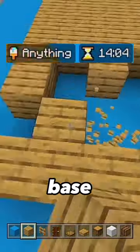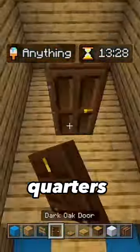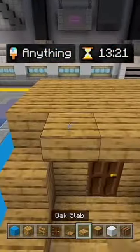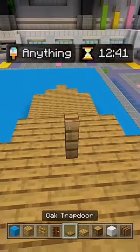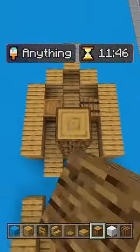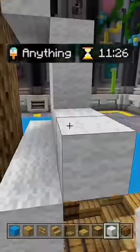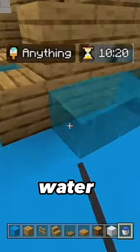I started with the ship. I built the base, the captain's quarters, a wheel to steer it, and a post with the sail. I added in some barrels and smoothed the whole thing out, then added water to the base.